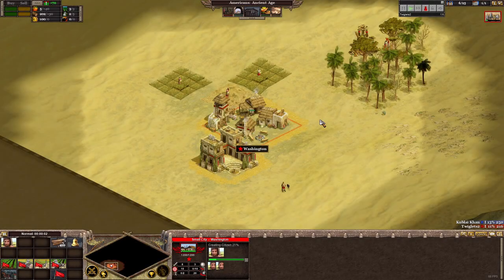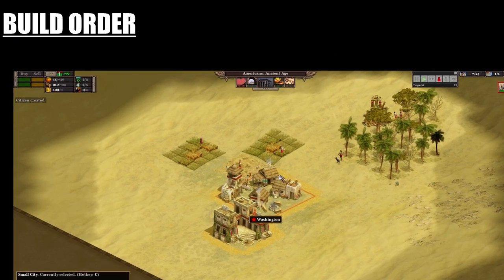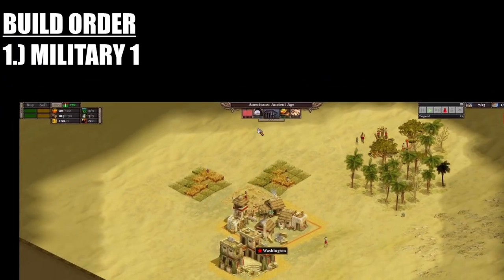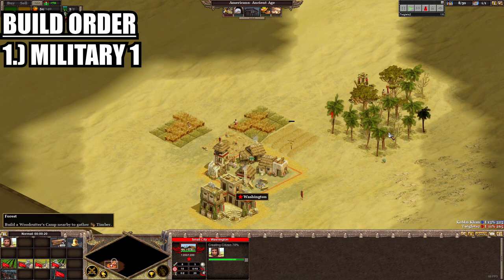In this example we will completely ignore our economy in favour of a fast aggressive approach — this is aggression at its most extreme in a standard game of Rise of Nations. Firstly, we cannot create any military units without researching Military 1, so that's our starting point. While that's progressing we can create some citizens and allocate them to farms and wood, and send our scout towards the enemy to find their capital city.